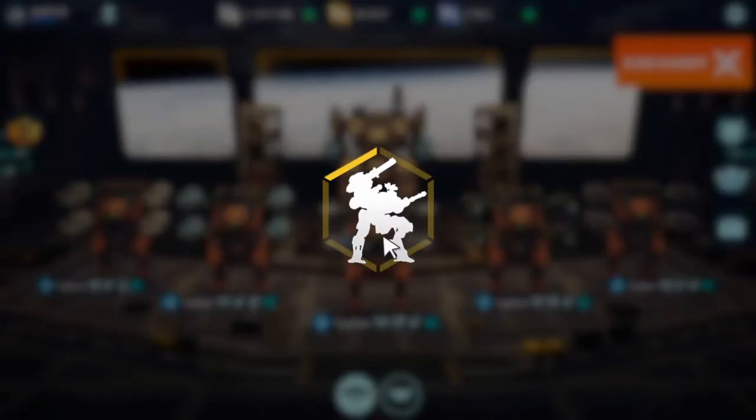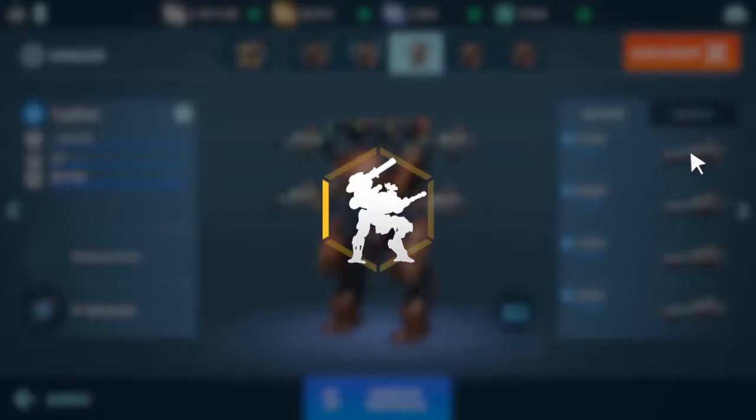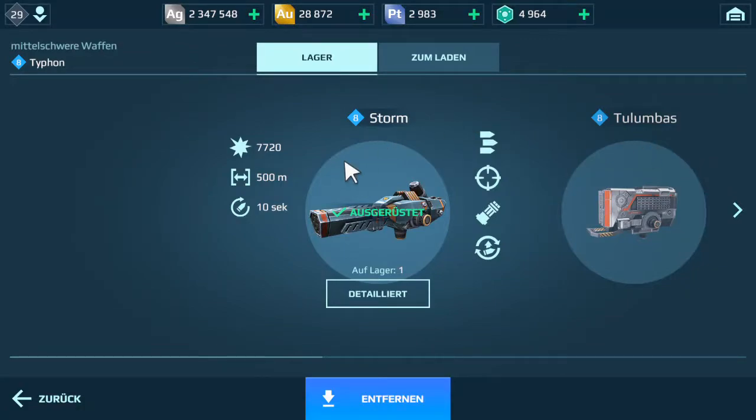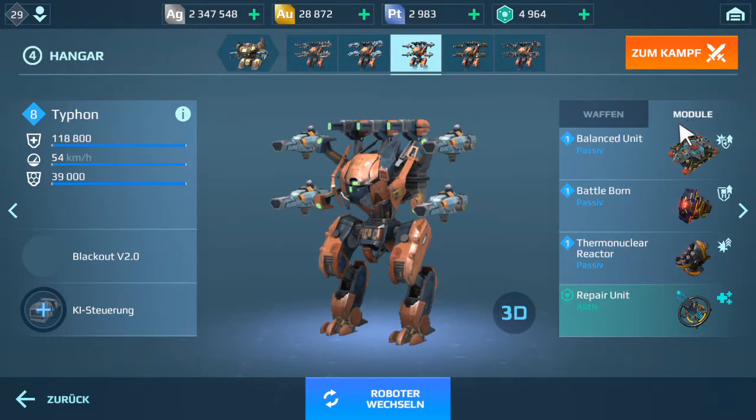The third bot is the Typhon with Storm weapons. The Storm weapon can do 7,720 damage with a 500 meter range, and all 4 weapons together can do a damage of 30,880. The modules on this bot are the balanced unit, battlestorm, nuclear reactor, and the repair unit.